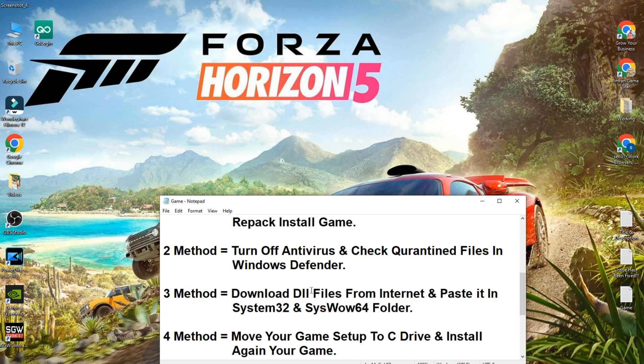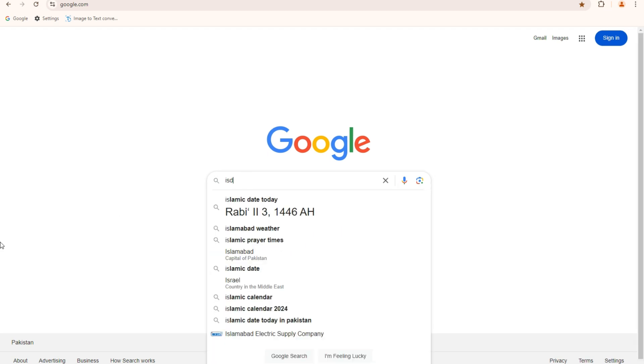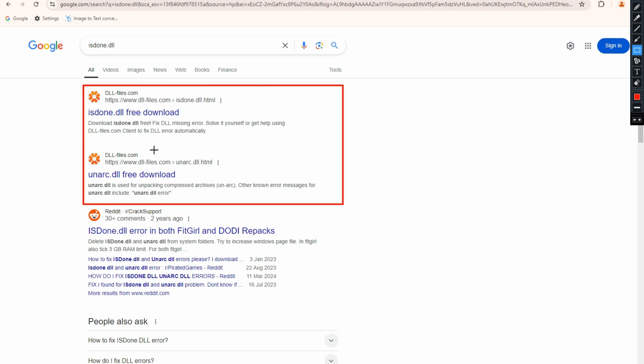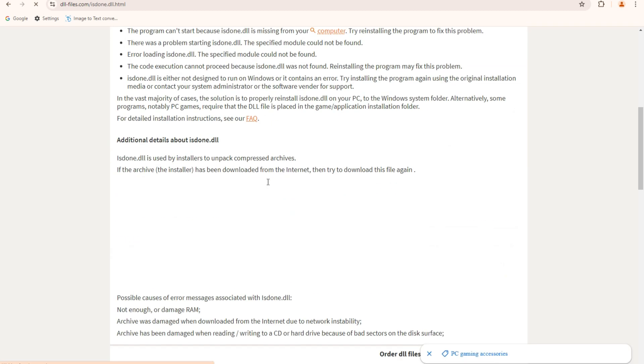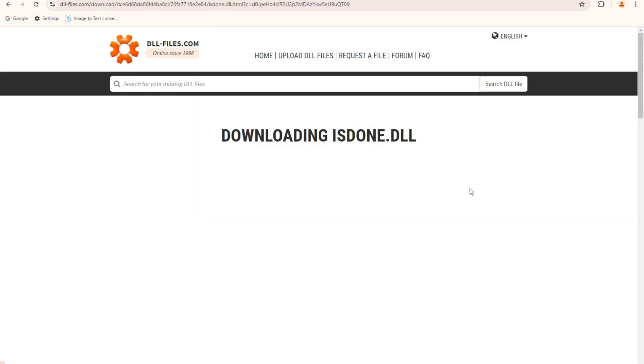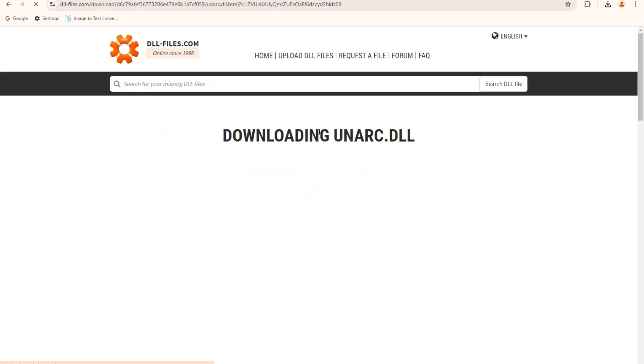If the issue still persists, the third method is to download two files from the internet and paste them into the System32 and SysWOW64 folders. Open your browser and search for the file names — 'ISDone.dll' and 'UnArc.dll'. Press Enter and you will see two files. Click on the first one, scroll down, click Download, wait five seconds and the download will start automatically. Go back and download the second file the same way.